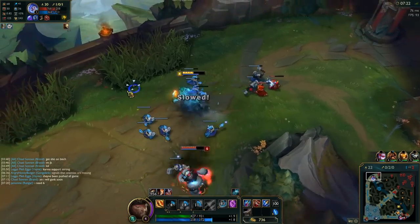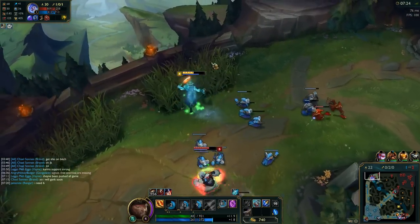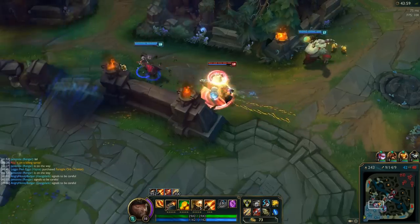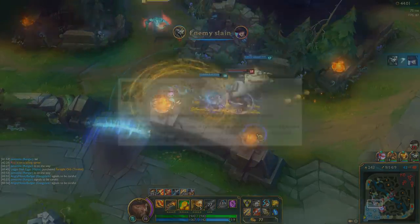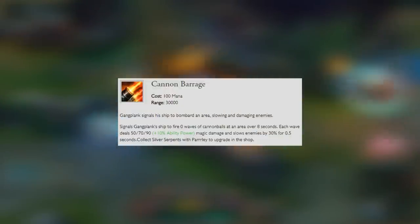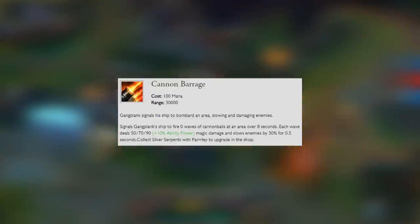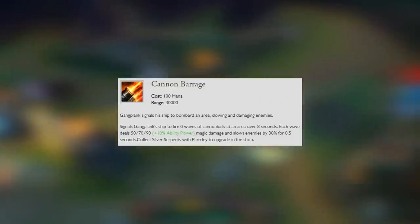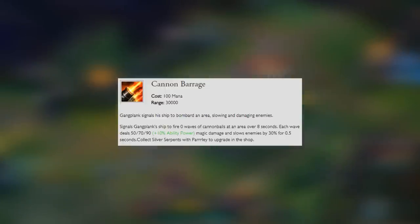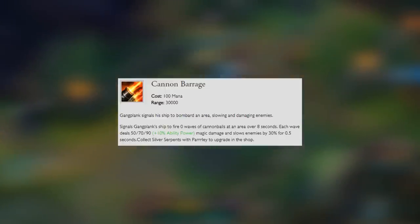As for his E ability, this is his Powder Keg. We're going to be maxing this out second. Gangplank uncovers a Powder Keg at a target location. If he attacks it, it explodes, spreading the attack damage in an area around it and slowing them. As for his ultimate, this is his Cannon Barrage. Gangplank signals his ship to bombard an area, slowing and damaging enemies. As for its upgrades, there's Death's Daughter, Raise Morale, and Fire at Will. I recommend putting your first Serpents into Death's Daughter, then Fire at Will, and finally Raise Morale.